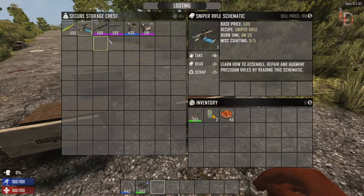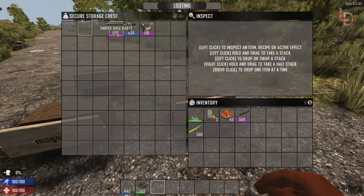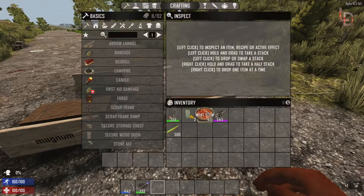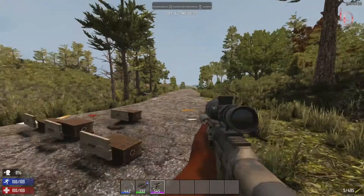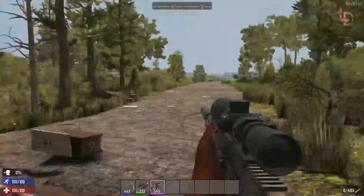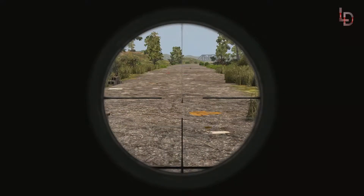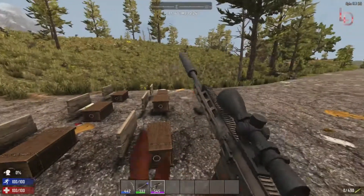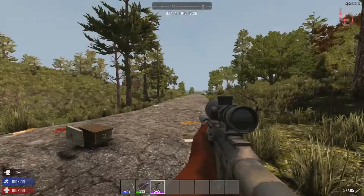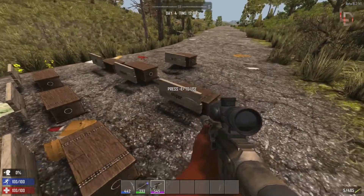Next is going to be a fan favorite — the sniper. What you're going to need is a sniper schematic and 7.62 millimeter rounds, same as the hunting rifle. You need the sniper rifle barrel, sniper parts, receiver, and stock. This gun is an absolute beast and it doesn't have that much kick — if you see it zoom all the way in, it just barely bounces. If someone's up close to you with the sniper, you can also get a nice little spray.